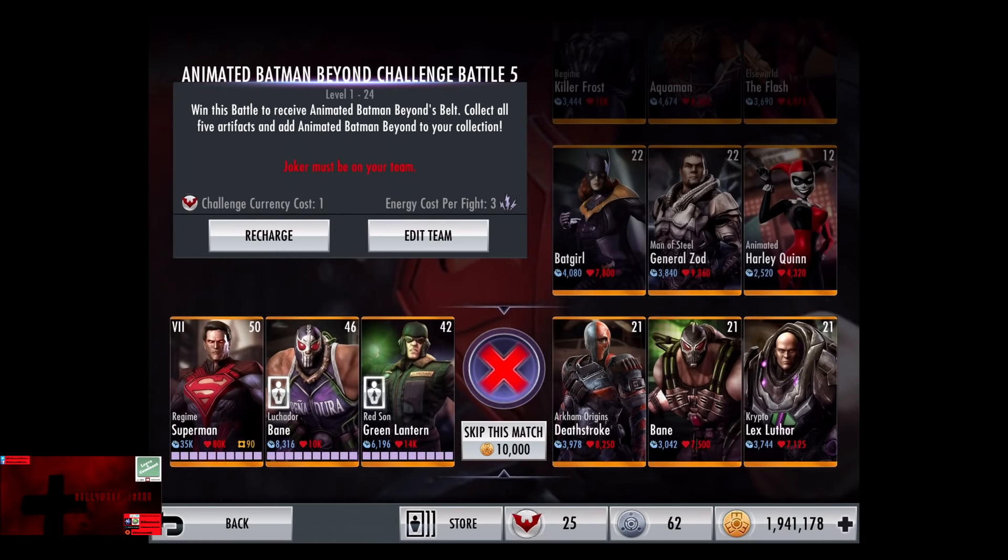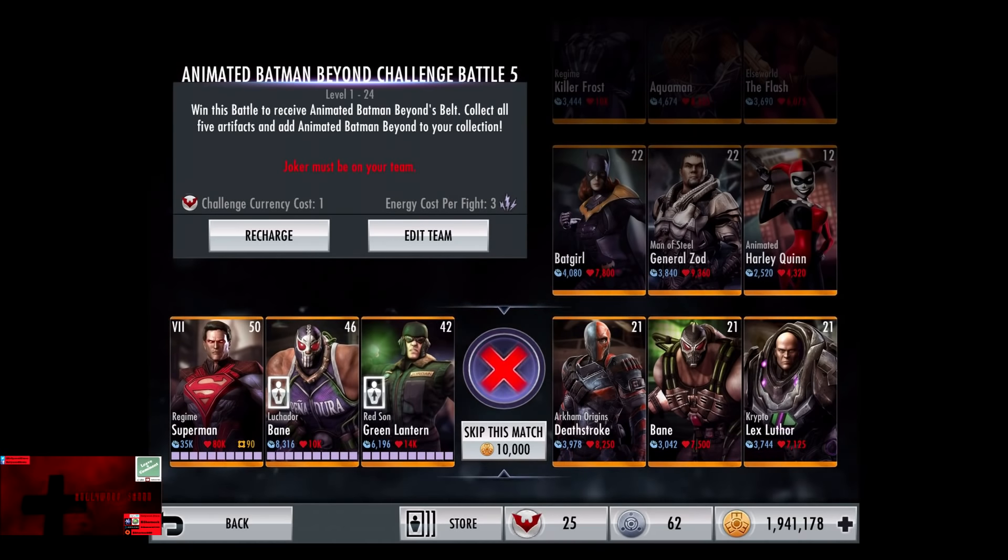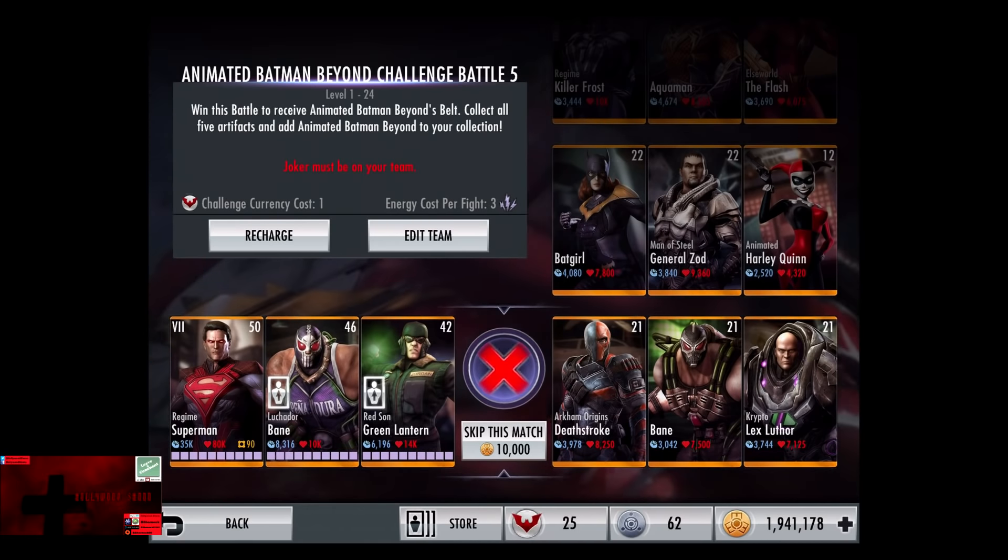In the fifth challenge, the Joker must be on your team. Having the Joker in is really cool, considering that Insurgency Joker is amplified by animated Harley Quinn. The Killing Joke Joker is useful with any Elite 5 team, so we can definitely get some use out of that. Cards start off at level 21 and work their way up to level 30, if I'm not mistaken.